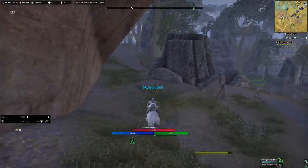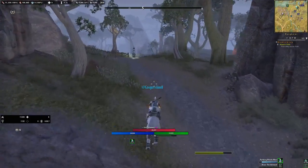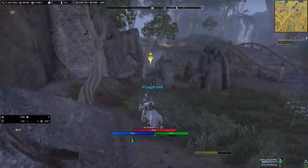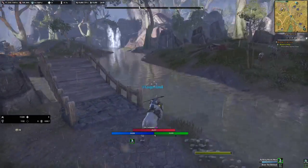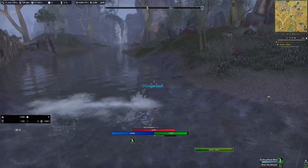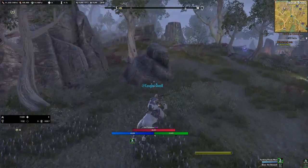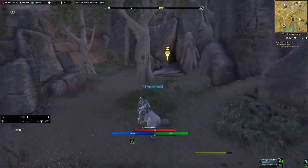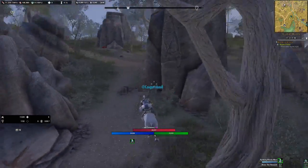Basically what you do is you keep going this way, and as soon as you see this bridge, you're going to see a little chest right there. And then you can go across, or you can just jump. And then there is a chest right there. There is a troll that comes in here, so be careful — you're going to have to fight a troll.